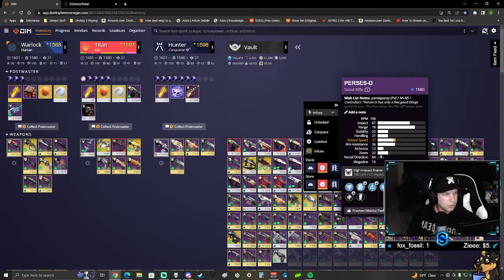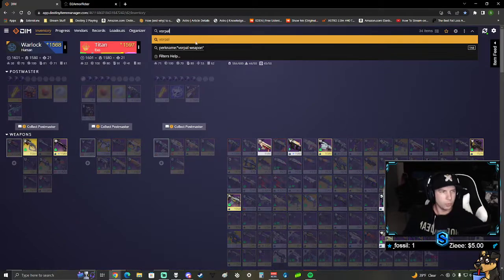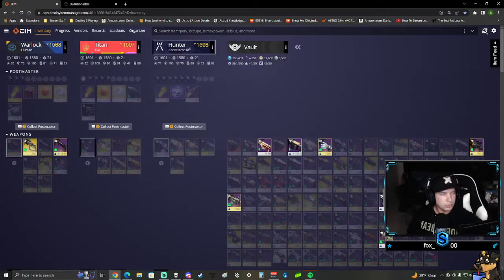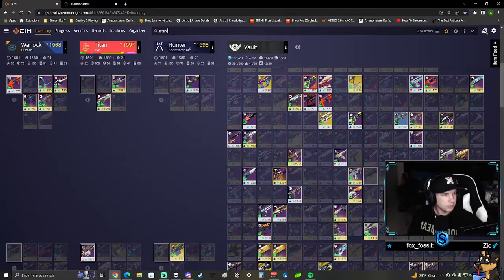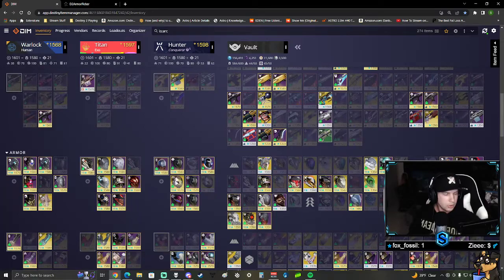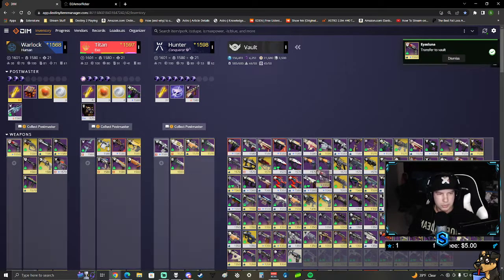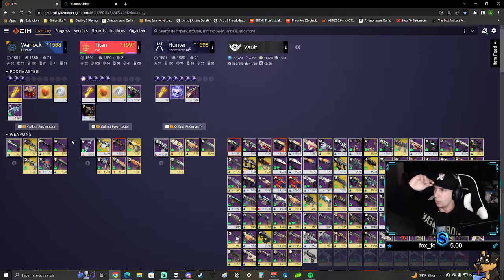You can do that with anything. You can take an Out of Bounds - there you go, equipped easy. DIM is super useful. You can also search by perk names - say I wanted everything that had Vorpal on it, you just search 'vorpal weapon' and this shows all of my weapons in my vault that have Vorpal Weapon. You could search 'is:arc' and these are all my arc weapons - it also shows arc-based armor, anything with that arc attribute is highlighted.